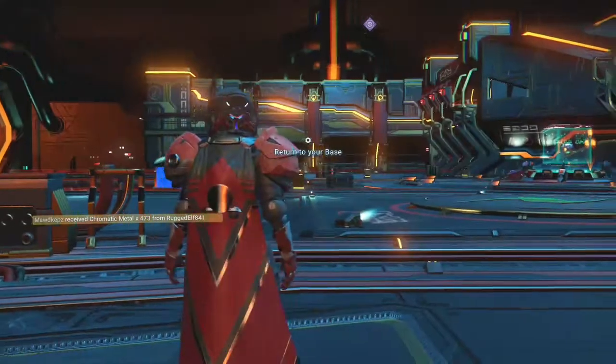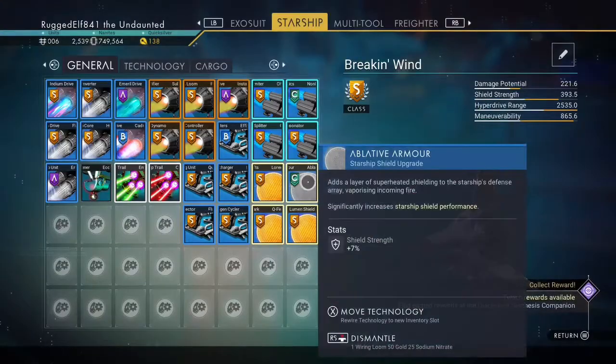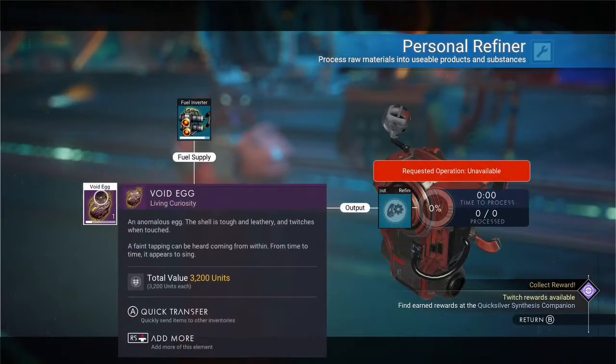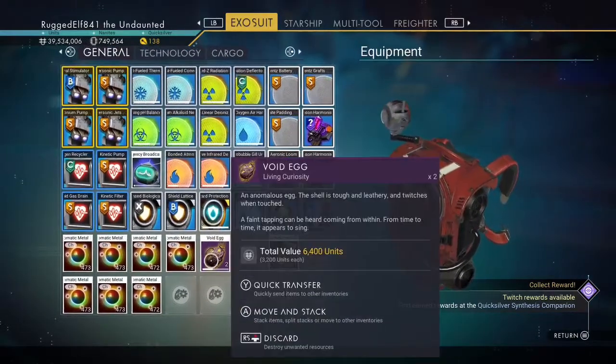We'll let this load back up again — taking its sweet old time. All right, so now you're back at your ship. Before you get back in your ship again, go back into your inventory, come over here, open the refiner, and you still have the void egg in there. I'll do it one more time for you. So I have two of them now — I need to split that up.